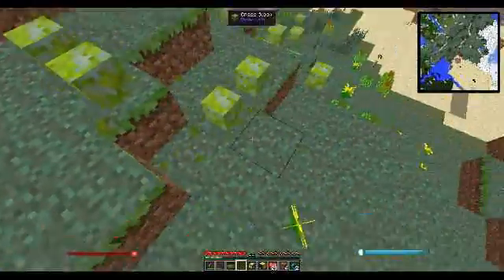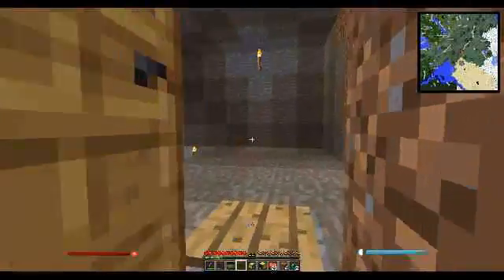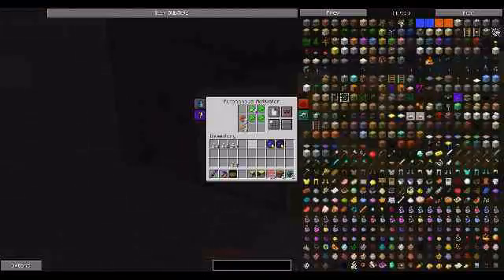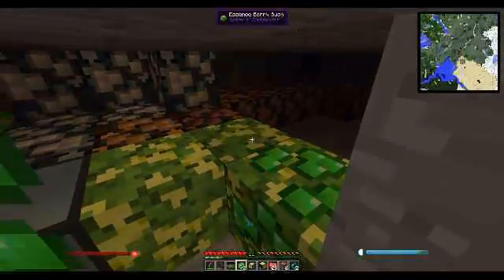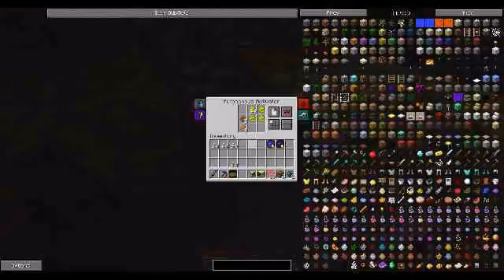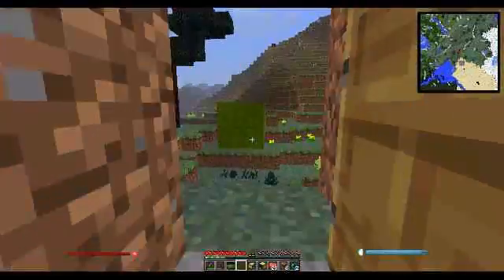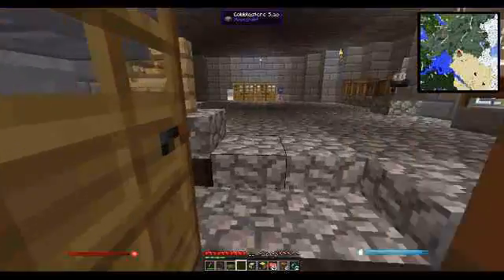Come in here and check on our stuff. I just made a zombie room — Julio — and now I'm going to make a mining shaft using turtles and this computer.